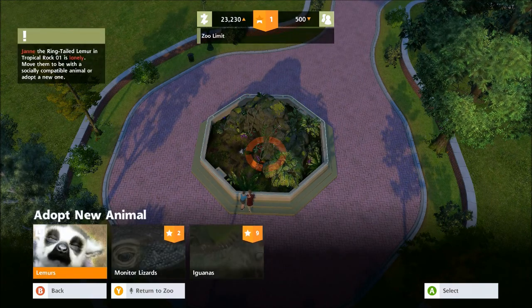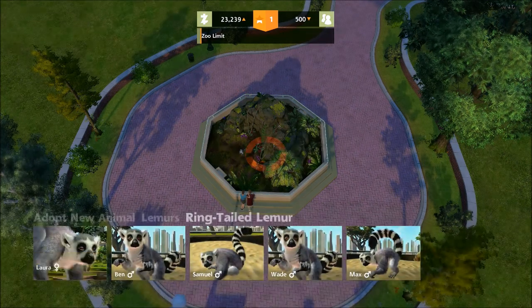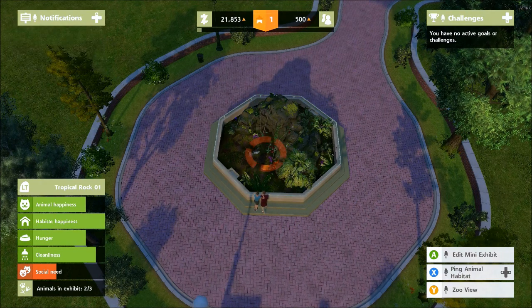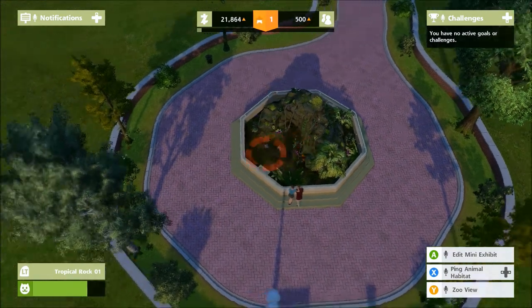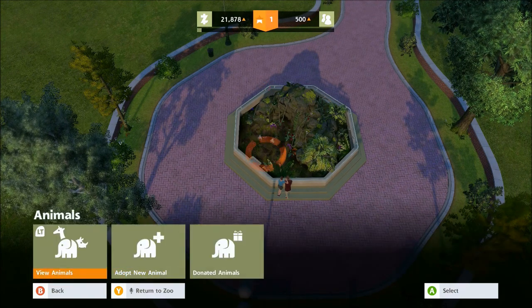Back in tycoon view, the notifications are even telling me she's lonely. So we'll add another animal — a female this time. Now there are two and you can see the social need is now going up. It's in yellow but still climbing. From experience, these animals require at least two companions.